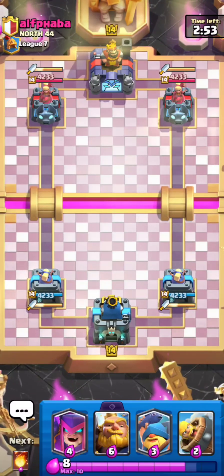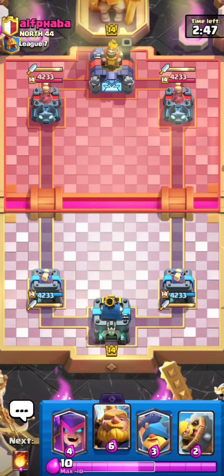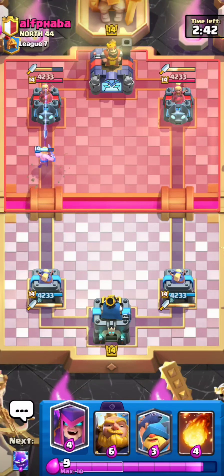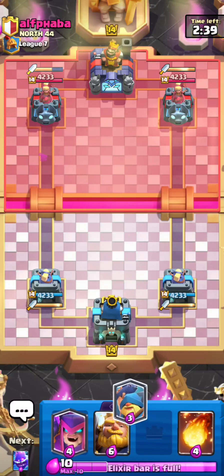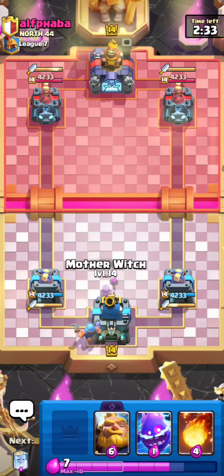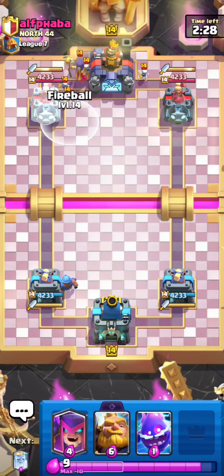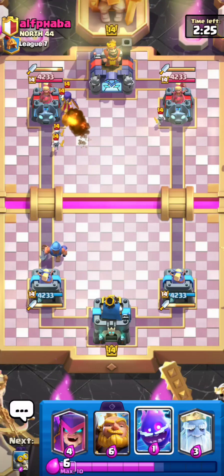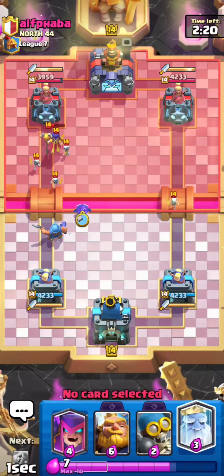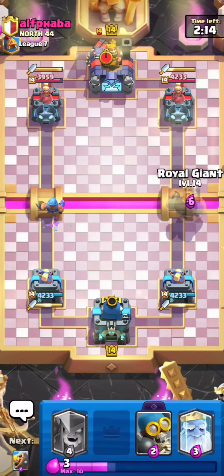Here's the next match against Elf Faba. He's playing the Dagger Duchess, which completely destroys my Barbarian Barrel, but it is what it is. I'll go for a Fisherman in the back — I really didn't have a good hand there. He goes for a Witch. I could take a Fireball, hopefully he doesn't have an Elixir Pump, otherwise that's a misplay. I'll go for my E-Spirit to let my Fisherman lock onto the Witch.